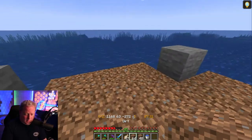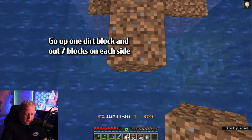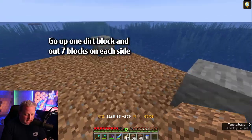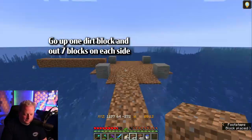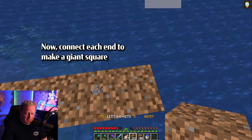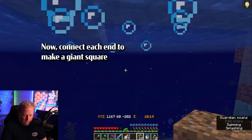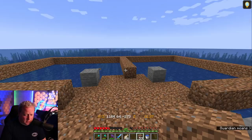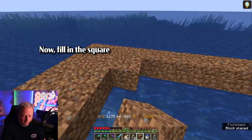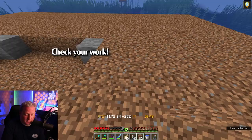The next thing you want to do is go up one and then out seven from here: one, two, three, four, five, six, and seven. Do that on each side. When you're done putting them out in each direction, square it off and you'll have a big dirt square. Once it's all squared and filled in, you'll have this indented middle. To check your work, just make sure you have eight on each side.